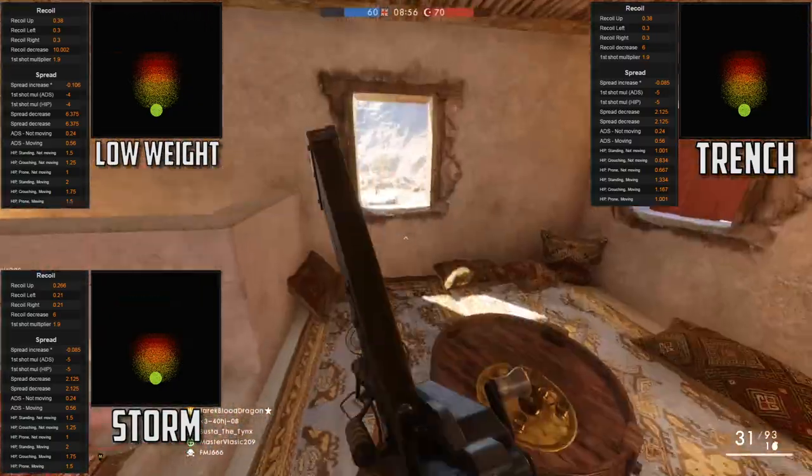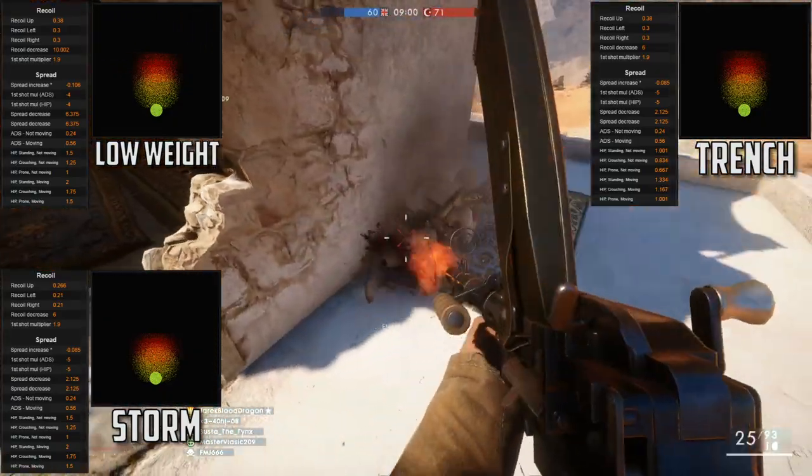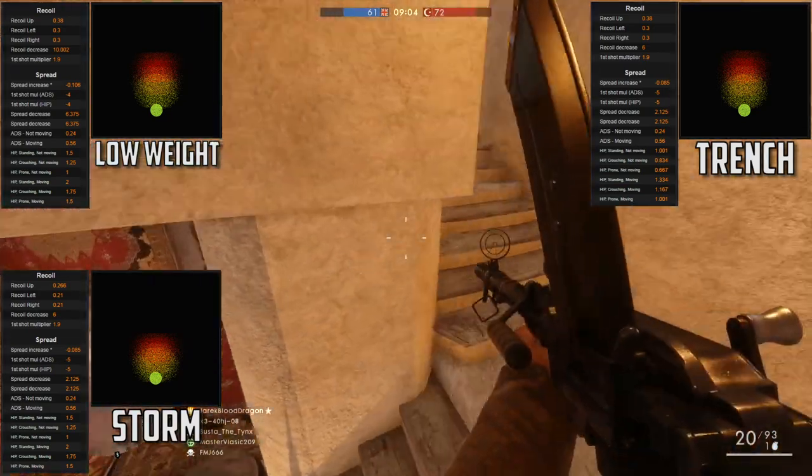That said, the storm variant has less recoil than the other two: 0.266 up, 0.21 left and right, with the same first shot multiplier and the same recoil decrease as the trench at 6.